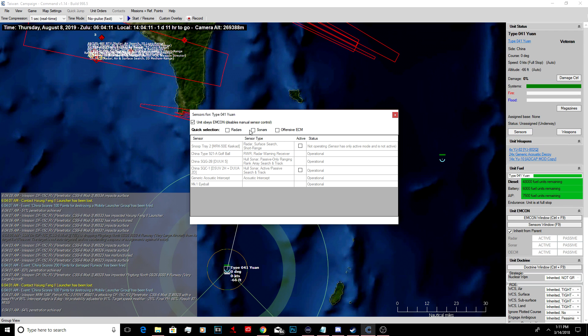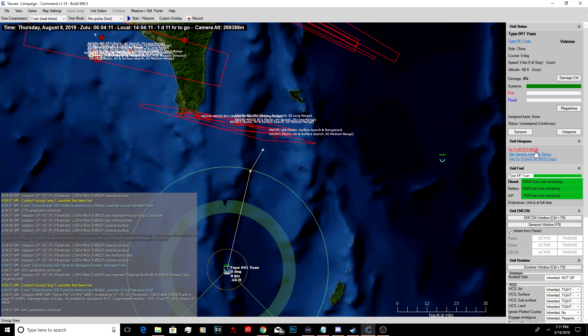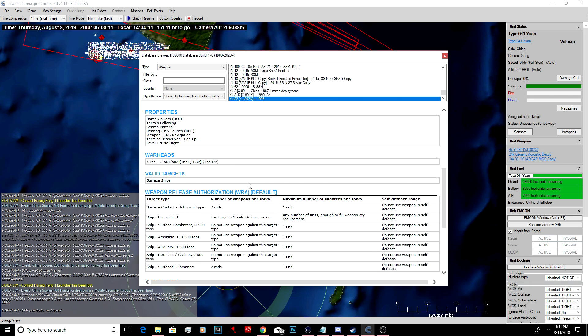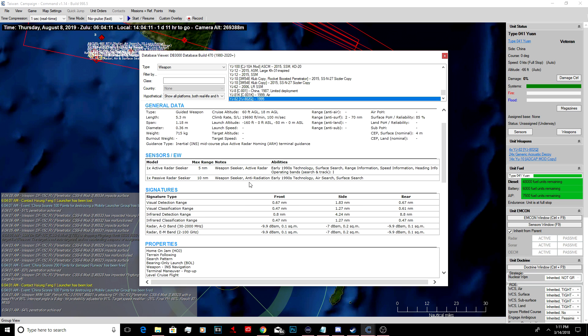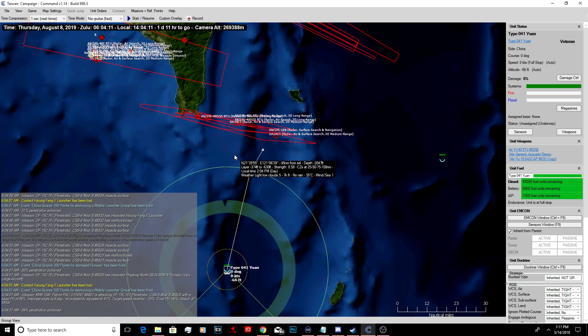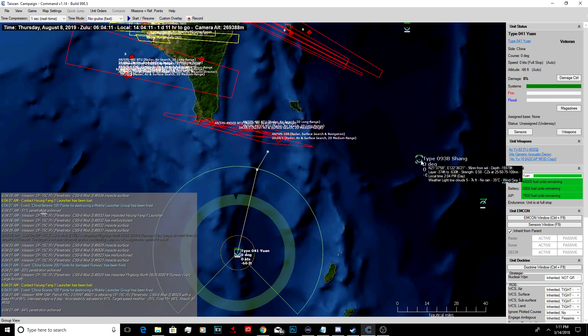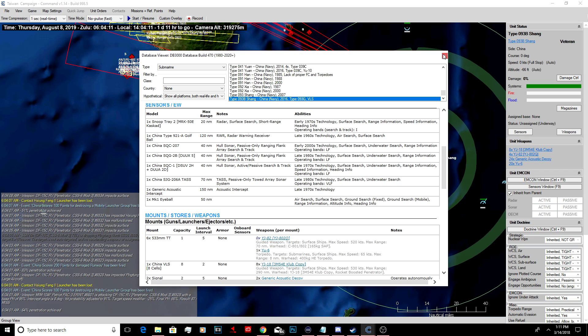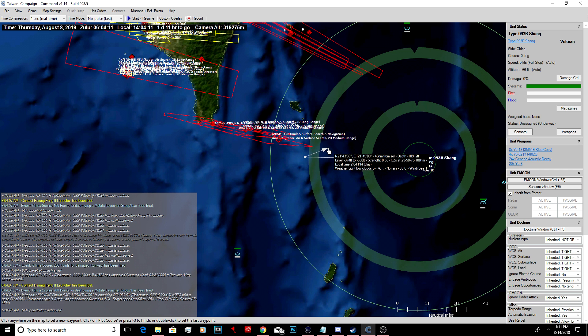Keep your sonar on - no sonar at the moment. These are your torpedoes, I believe. No, those are cruise missiles. And these are torpedoes. We'll let him get underway. Let's get this one - this is a Chinese nuclear-powered submarine, SSN. Let's get him moving towards the fleet too.